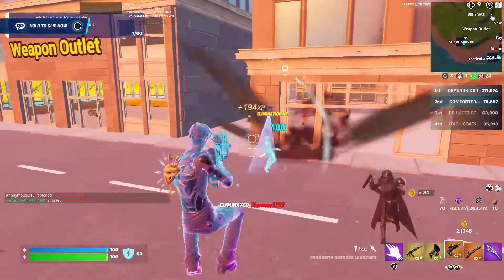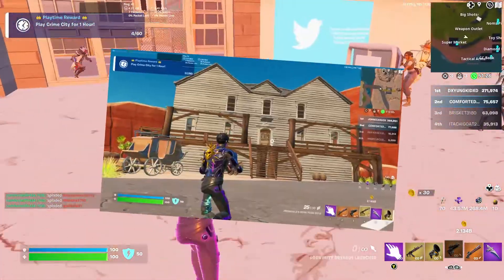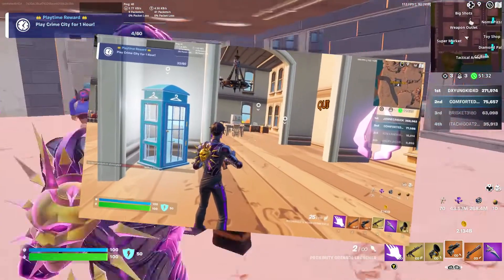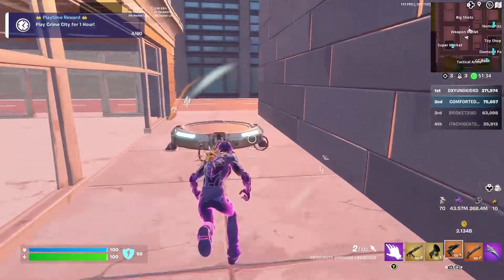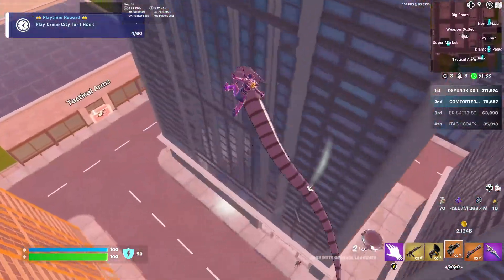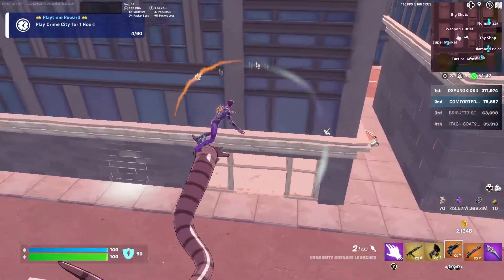The Mini Mansion has now been revamped into the Outlaw's Rest. Nothing has changed — it is all the same as the Mini Mansion. The only thing is it now looks like the theme of Crime Town, so now it looks like a Wild West house instead of a mansion in the middle of a desert.